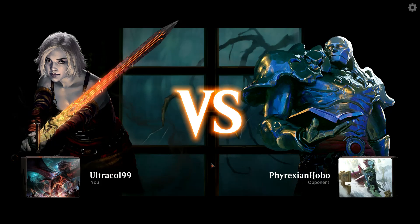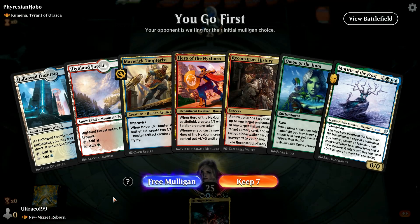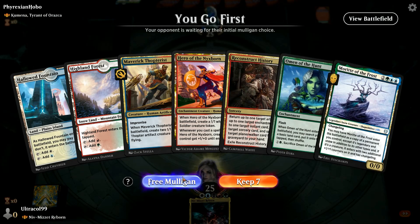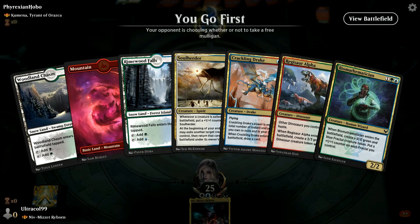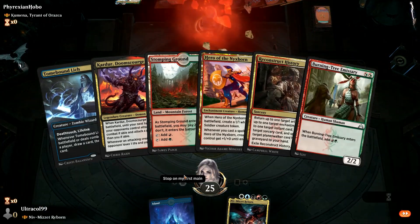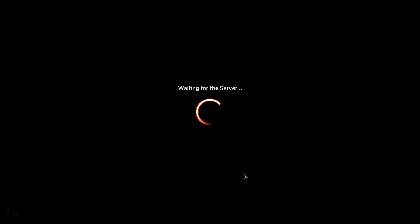We have two lands and one ramp spell. If we draw another land we do have Reconstruct History. I think it's a mulligan - this is not great but it does do something. We can't cast anything in this hand so we mulligan, and our opponent immediately concedes.